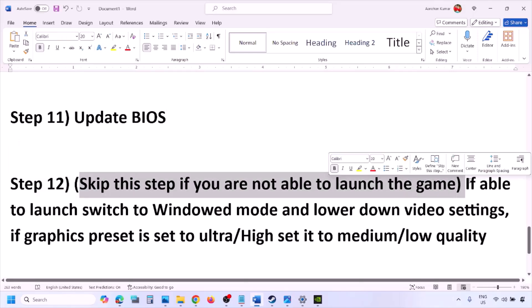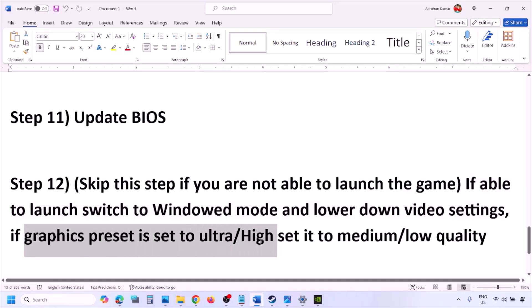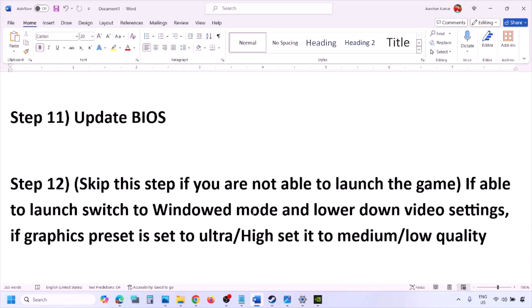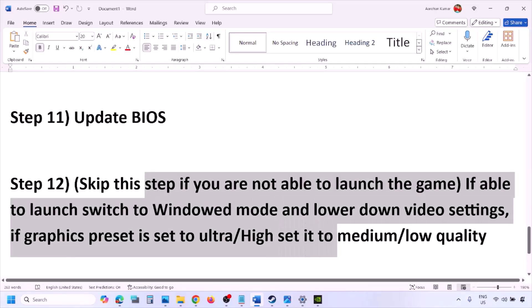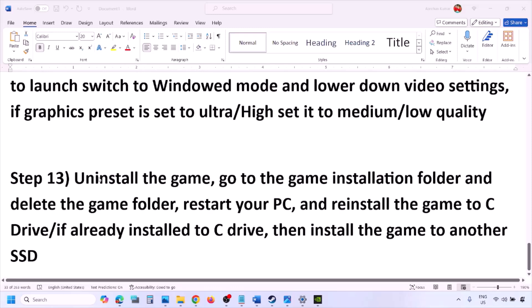You can skip this next step if you're not able to launch the game at all. If you are able to launch the game, switch to windowed mode and lower your video settings — if the graphics preset is set to Ultra or High, set it to Medium or Low. You can also try turning V-Sync off or on and check. Try making changes to the graphic settings to lower them and then launch the game.